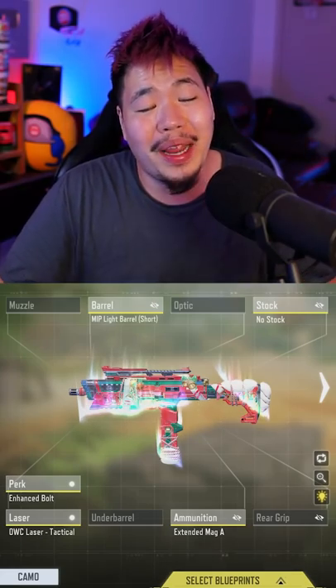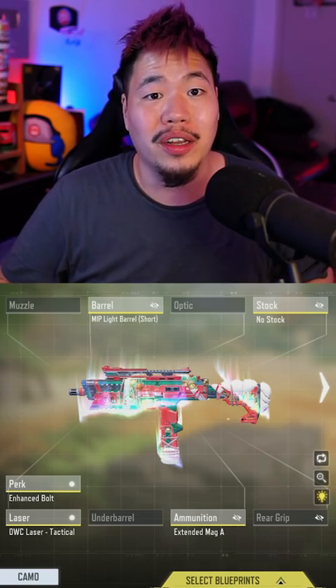These are the top 7 weapons in Season 5 of Call of Duty Mobile. Number 7, the QXR. Despite the nerf, this gun is still amazing close range.